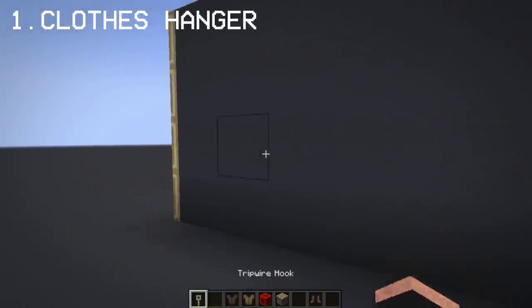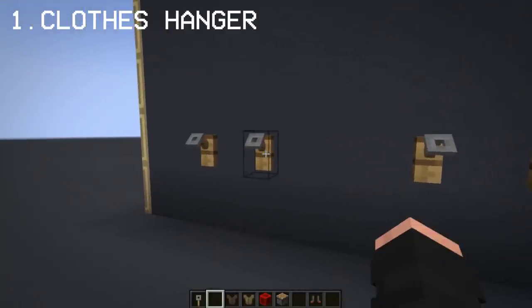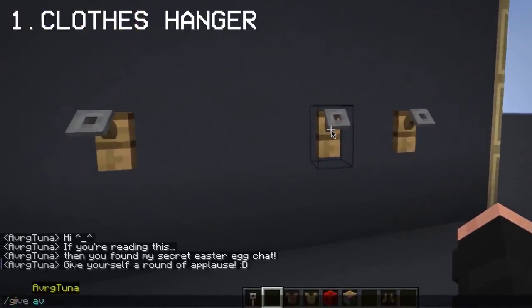The first super secret build that I think many people have forgotten about is the clothes hanger. I already did this way back before I started doing build hacks, so for this you'll need a tripwire hook and an invisible armor stand to make it work.